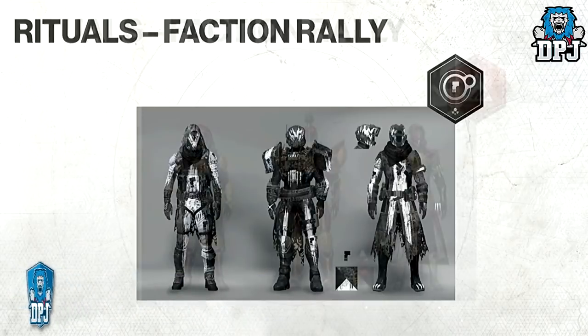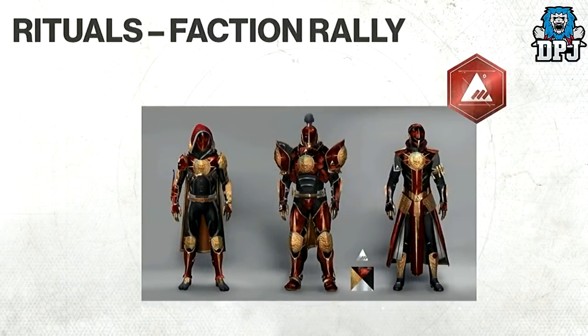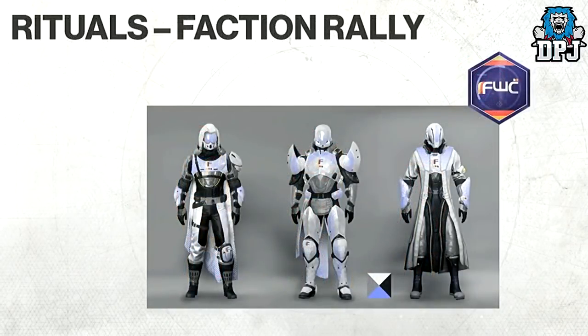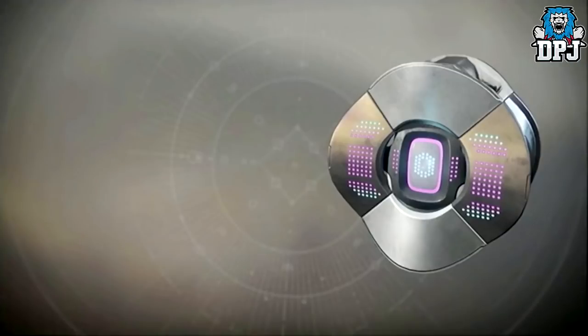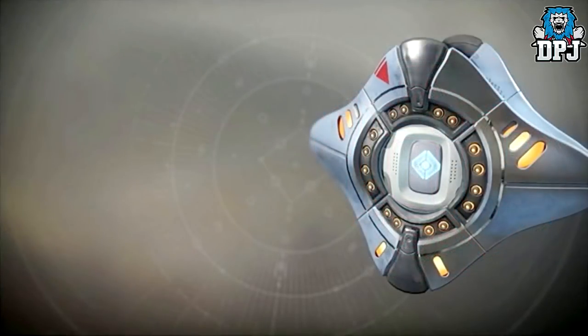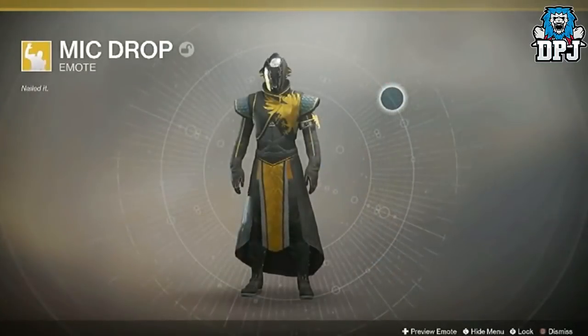For Faction Rallies, I believe we'll see a new set of obtainable ornaments, as well as new shaders and weapons. Bright Engrams will change with every season, and some of the obtainable loot looks incredible — check out some of these ghost shells, exotic ships, exotic sparrows, emotes, and more. That mic drop emote is incredible.